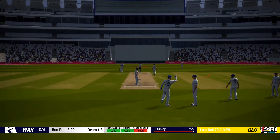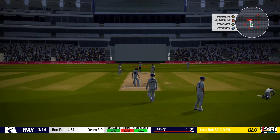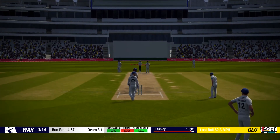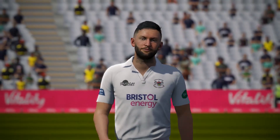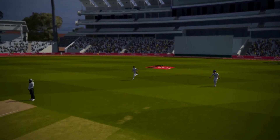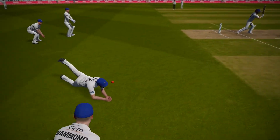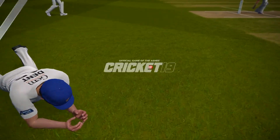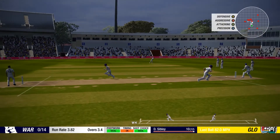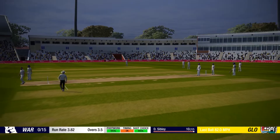Tie in towards Taylor again - and oh, that's dropped! Oh thank God for that, I thought we'd edged it to the slips. Tie there, just getting a bit of movement off the seam. On the replay - he comes in, delivers a decent ball with nice movement, we've swatted at it and it's gone into the hands of Dent - and he's dropped it. Tie in towards Taylor - we cut it off the back foot, had to dive to get in for the single. We're a little bit headless at the moment once again.